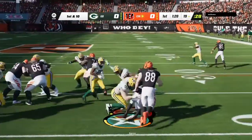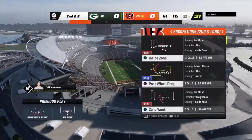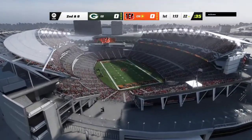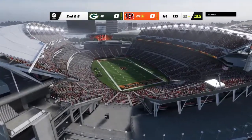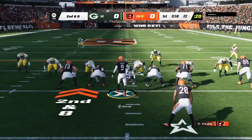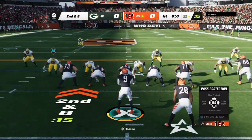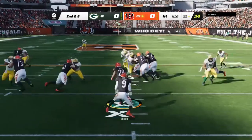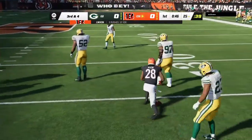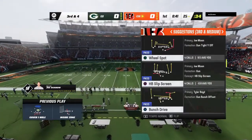The Bengals begin with a run by Mixon, and he is brought down at the 22 after a gain of two. This is why aggressive defensive coordinators love to blitz — it wreaks havoc because it takes attention to the blitzers and frees up the D-linemen to make the play. From the 22, here's second and eight. Once again they run with Mixon, and he'll be upended after a pickup of three, getting it out to the 25. Just not a whole lot of room to operate on that carry.